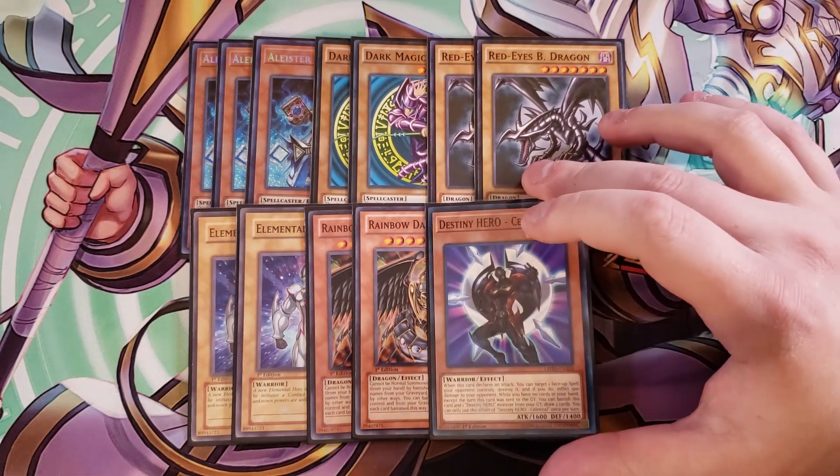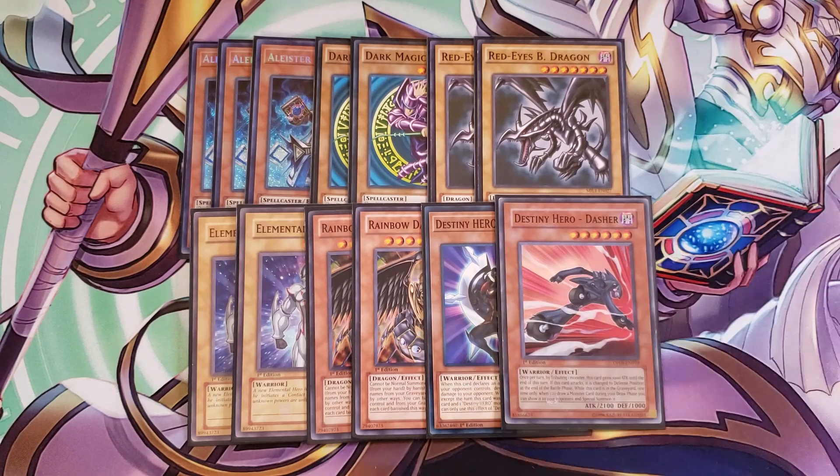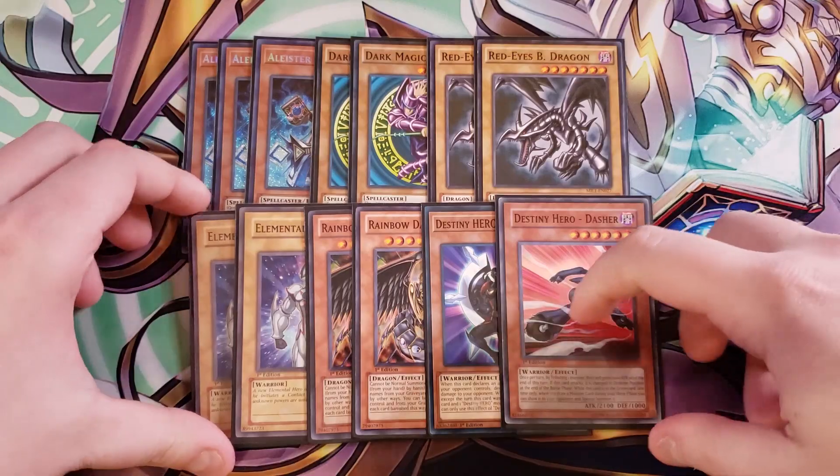We then play a single copy of Destiny Hero Celestial and a single copy of Destiny Hero Dasher so you can go into Destiny Hero Destroyer Phoenix Enforcer. They're really good in the deck as well — if you have no cards in hand and Celestial is in the graveyard, except the turn it was sent there, you can banish it and Dasher to draw two cards. That's it for the fusion materials.